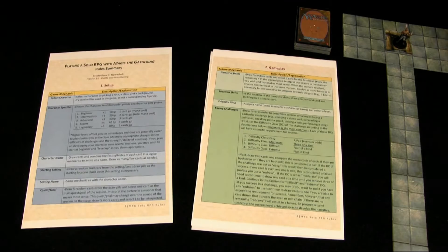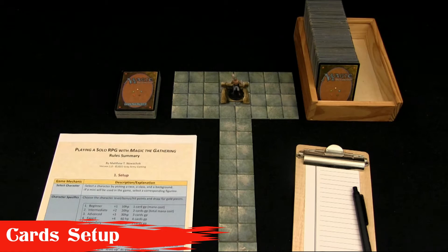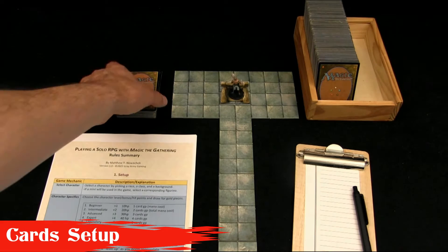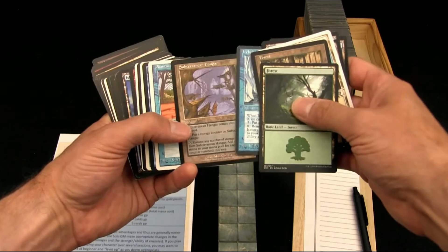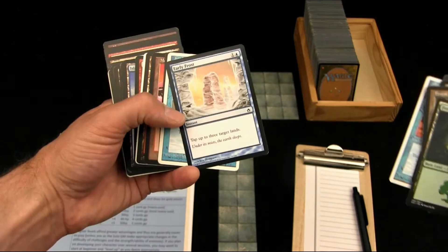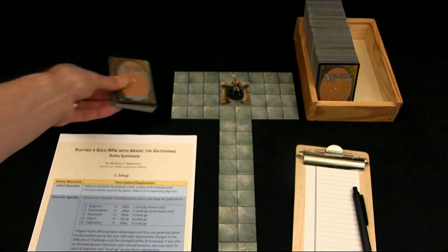The very first thing we want to do in the setup — and the most important thing for this game — is to split out your cards between your lands and the rest of your cards. I have about 50 land cards here, with a bunch of specialty cards, but a lot of just regular mana cards: forests, plains. If you have cool ones like Subterranean Hangar or Ravaged Highlands, those can give some really cool flavor. These are going to be our setting cards, so set those aside.